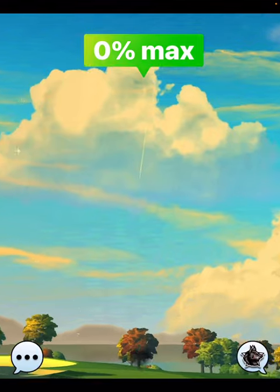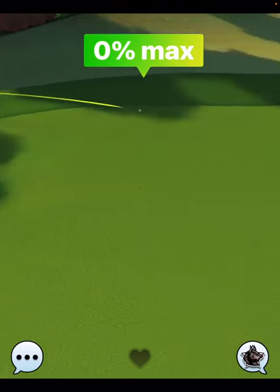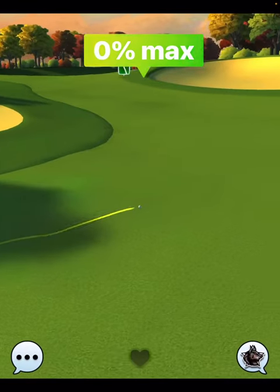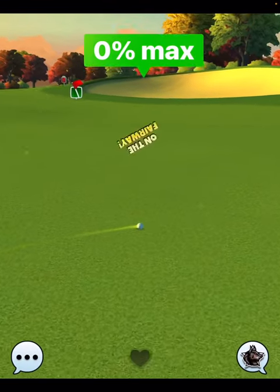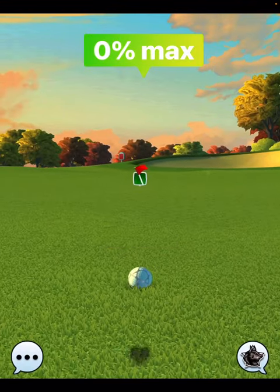We start at the plus two yard mark because this is a headwind angle on the wind. When you flip the screen around to adjust your target, you would end up pulling into overpower. By reducing this by five yards, we don't pull into overpower and we can take a normal shot.